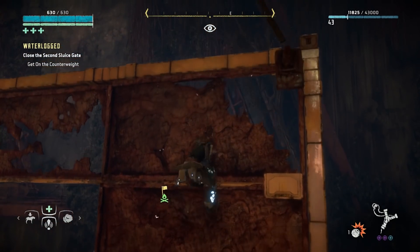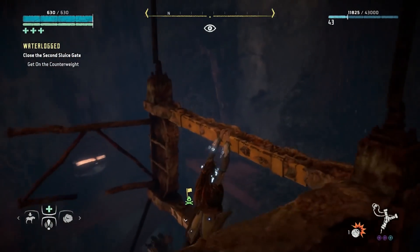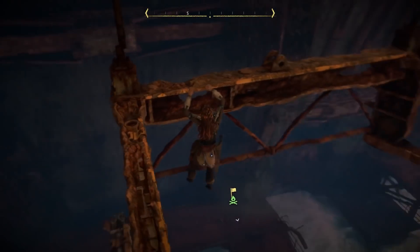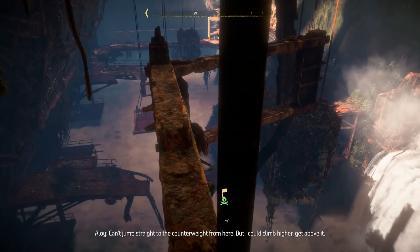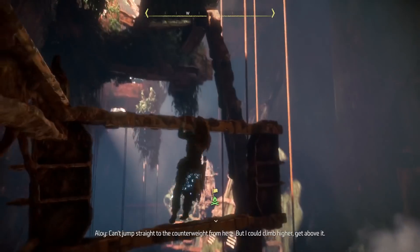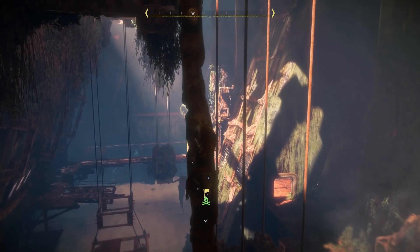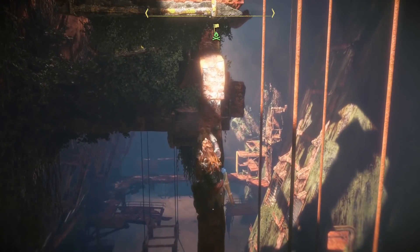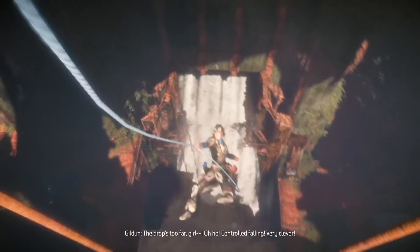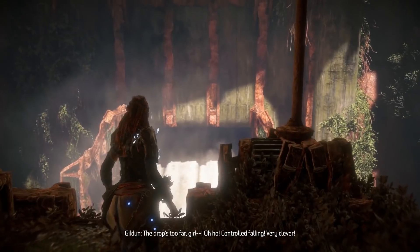Those are such small grip points. This is how you get turbo tetanus. I can't imagine just ripping through all this metal. I can't jump straight to the counterweight from here, but I could climb higher and get above it. Oh, they're just conveniently placed little knobs — why not? Now you're above it. The drop's too far — controlled volley! Very clever.